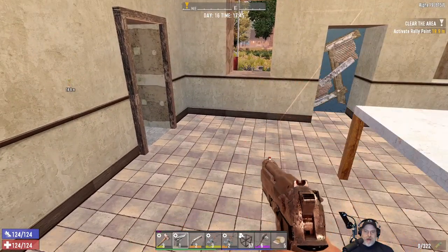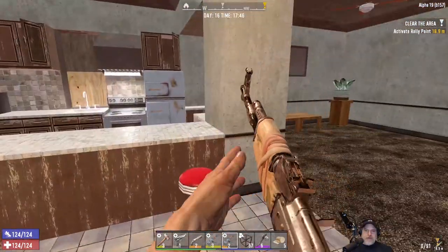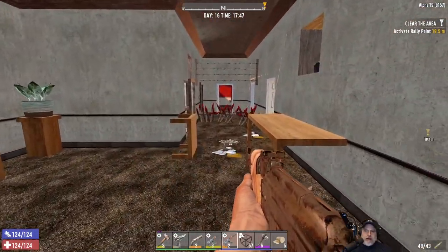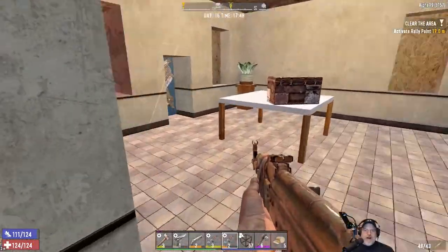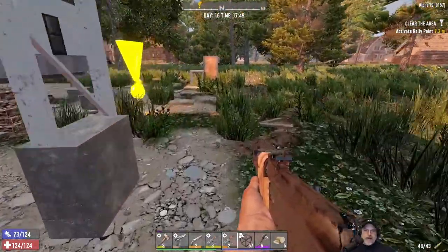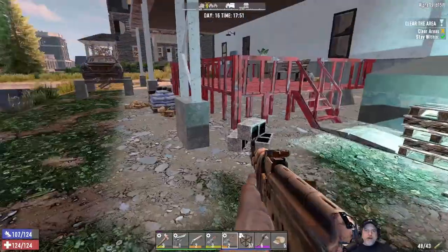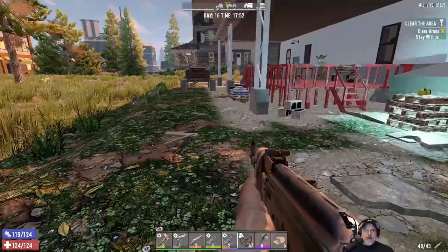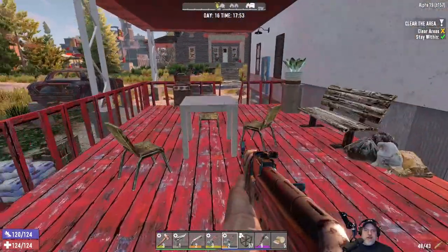Definitely worth coming in here for a double trip. Let's get this stuff upgraded. All the salvaging I did earlier I'm not going to do again on camera. Let's go — activate rally point. This is a clear quest. It didn't — wait, never mind. Yeah, it's going to put all the same stuff back but I guess it did. Okay, so it wants us to go up here apparently.